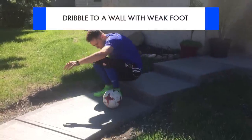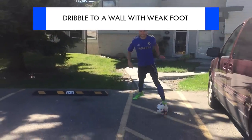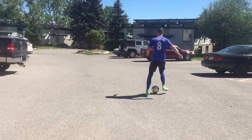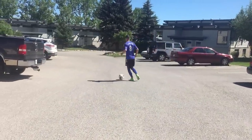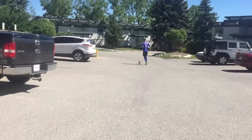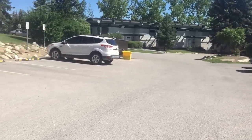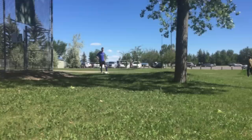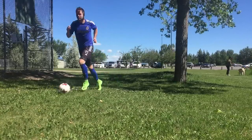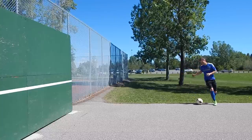Now it's time to get into your weak foot training session. To get started, run to a wall, and while you're running there, dribble with the ball using only your weaker foot. As you're dribbling to the wall, keep your head up, watch out for cars, be safe. Focus on using only that weaker foot, practicing different skills and tricks along the way. Once you get to the wall, it's time to complete your weak foot training session.